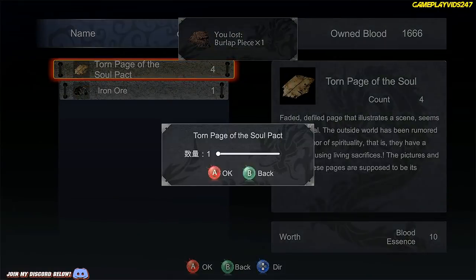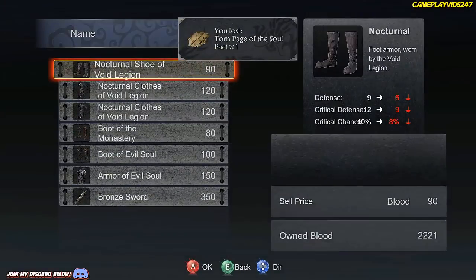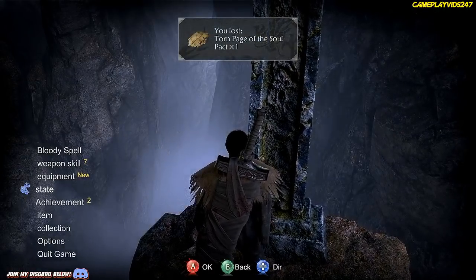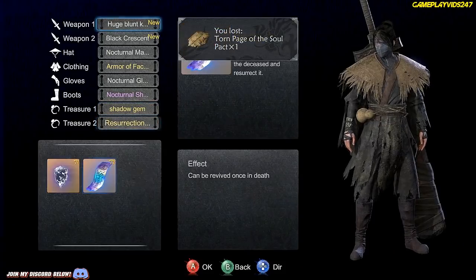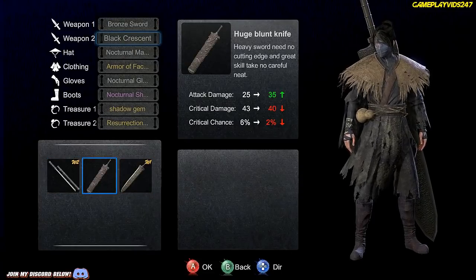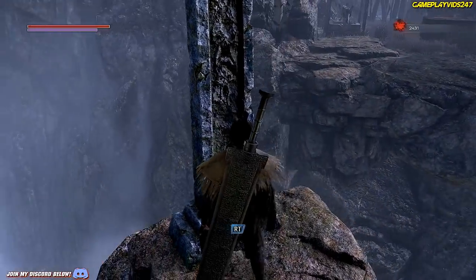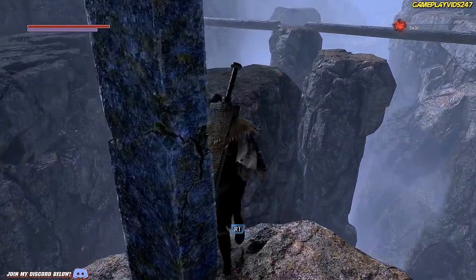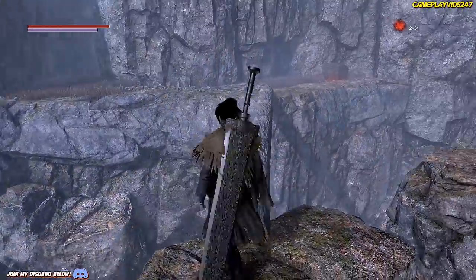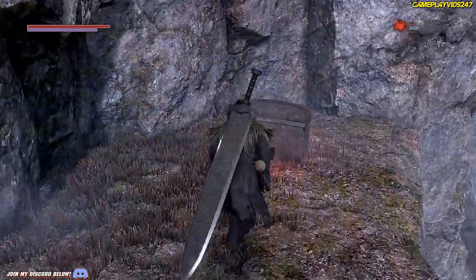Sell items - burlap piece, torn page, iron ore. Sell equipment - don't think I need any of this. We should be okay now, have to try and get back. Try to concentrate here. Got it - I'm not going to worry about the other chest. Let's just walk across casually. Jump - nice. All good.